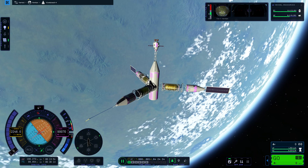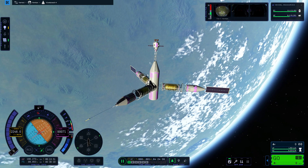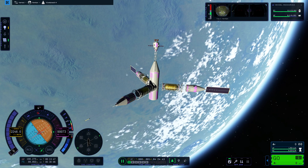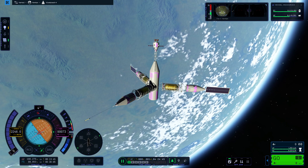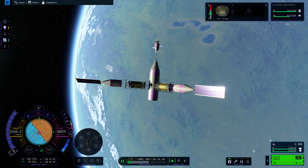Next time we will actually worry about a vessel that we cannot align north and south, such as a station with multiple ports in different directions. But this should really cover about 95% of your docking port needs. Thanks for watching - I will see you guys next time.